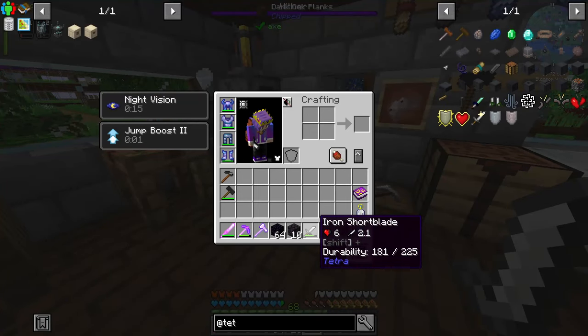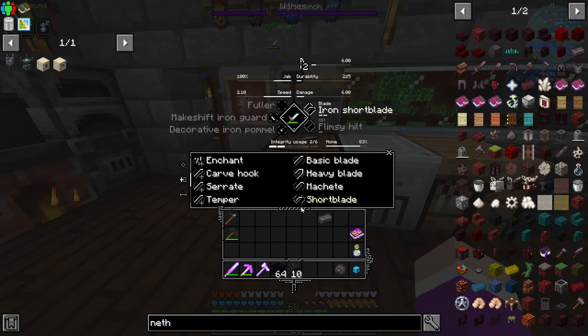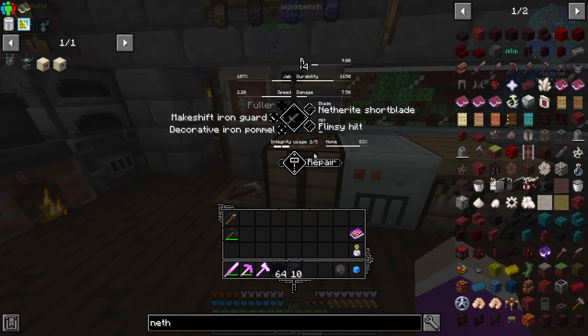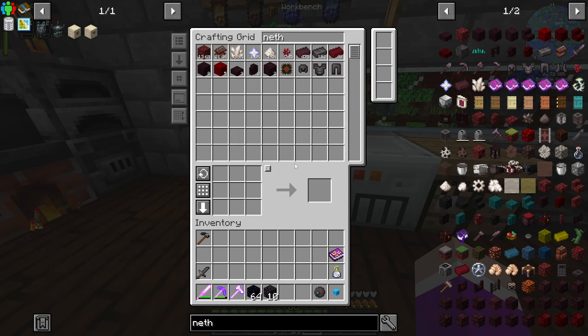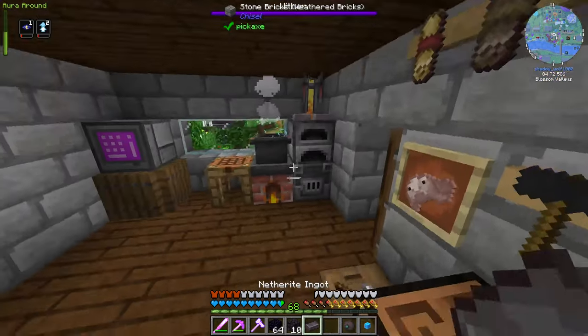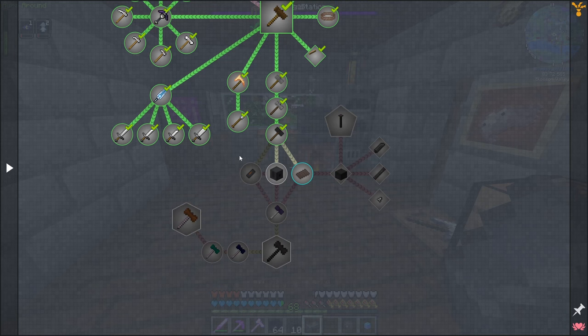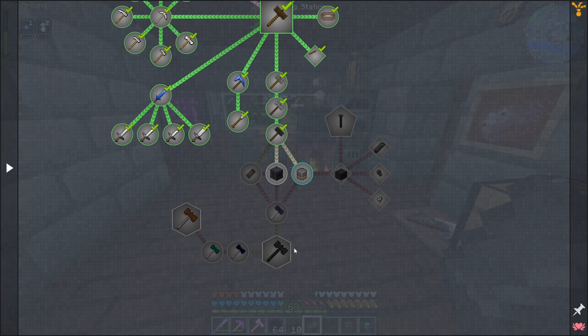We'll grab our cutting tool and probably upgrade it as well — maybe to netherite. If we throw this in here — iron short blade, short blade, netherite craft — so netherite short blade. Can I upgrade this guy here to netherite? I can. Wait — netherite is the next tier after obsidian, a tier six hammer. Are you telling me I don't need the obsidian hammer to go straight to tier six?